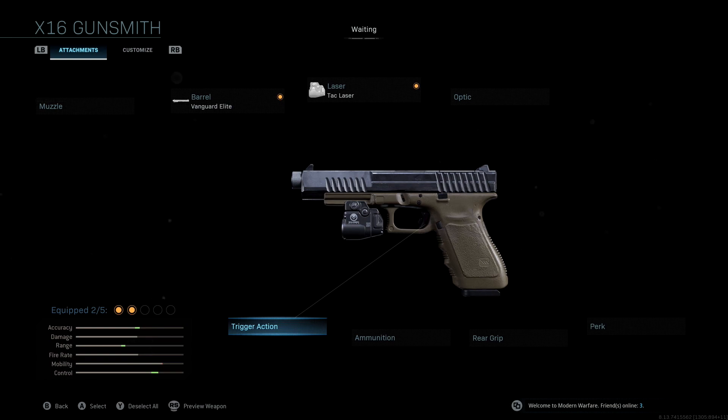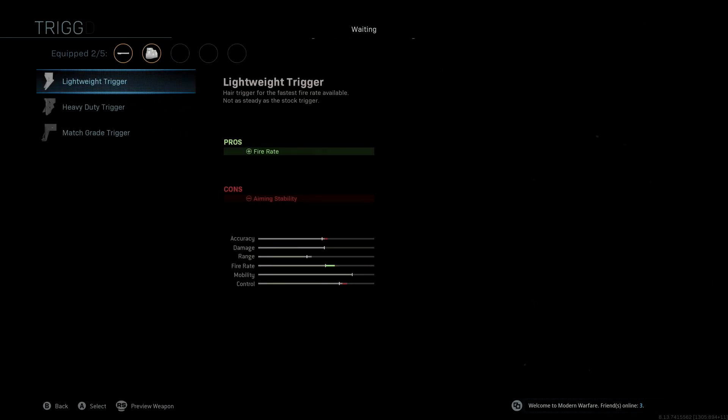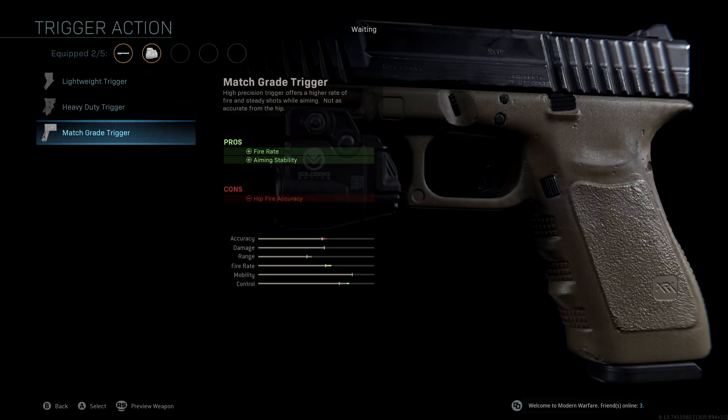The trigger we're using is the Match Grade Trigger, so with this we're getting fire rate and aiming stability. The main purpose of this trigger is to boost that fire rate so we can get more shots off. We get a huge boost to fire rate and a small boost to control as well, which is really nice.